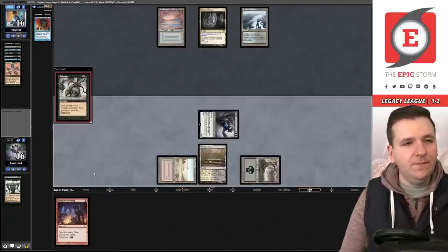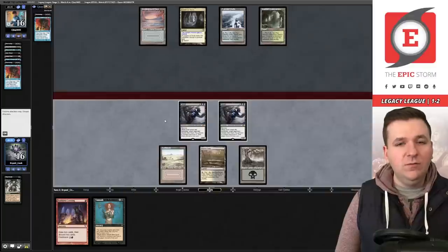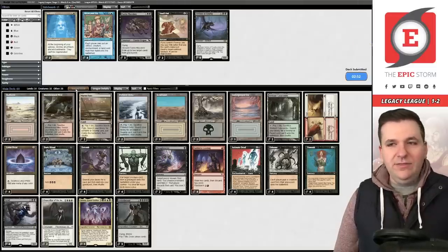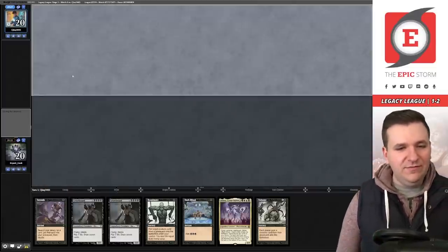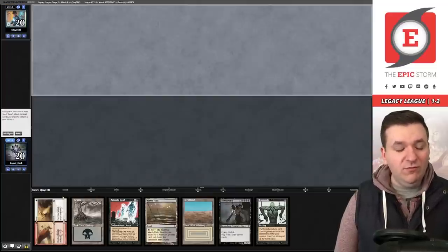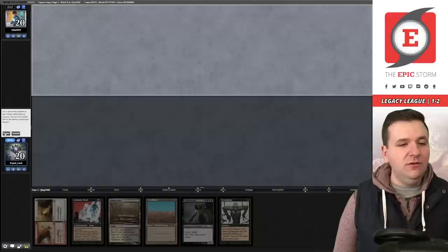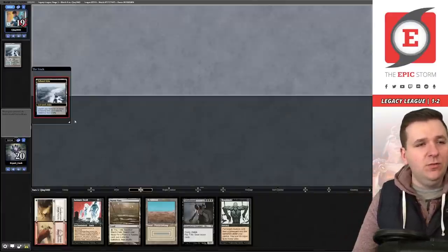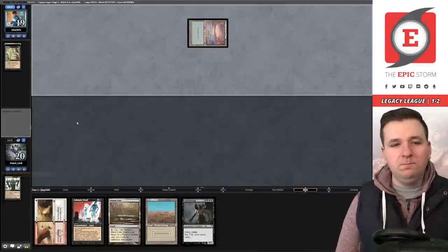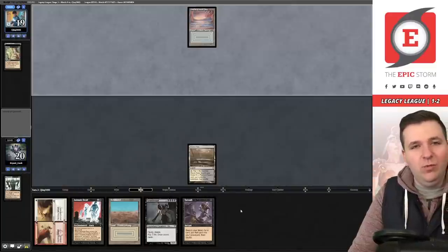We swing with Grief — the black Delver. Game three, we don't keep a land-light hand and mulligan. We keep a decent six but have no protection and no way to get Griselbrand to the graveyard — we have Wear/Tear though. They mulligan to five. We keep since we have Wear/Tear in case they're mulliganing for Ley Line. They keep a five-card hand with no Ley Line.